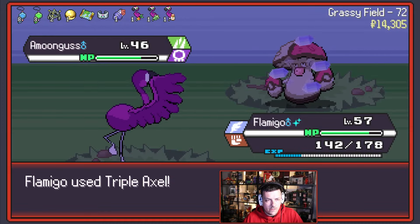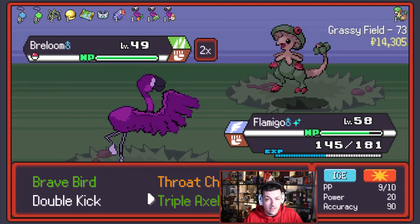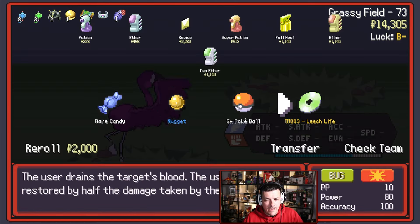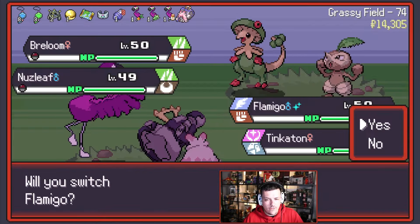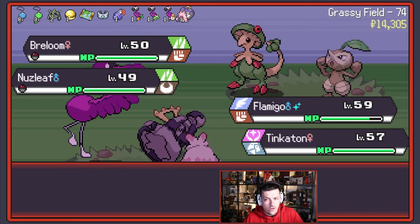Let's grab an X-Defense. It's an Amoonguss — what is Amoonguss? It is you. Latios? Latios could become the carry here — pretty easily could become the carry. Depends what we get. Leech Life — is Leech Seed what we'd want really? There you go, you get that for freebies. We will Brave Bird on Breloom and Magical Torque on Nuzleaf — bye-bye Nuzleaf.